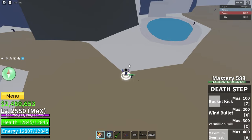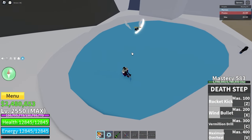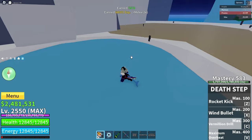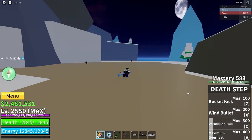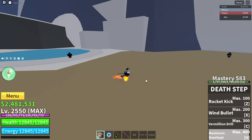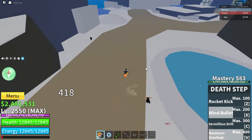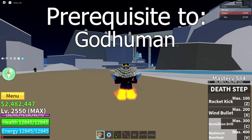The next move is Wind Bullet, a projectile which does a decent amount of damage. Vermillion Drill is the third ability — a held move where you kick the enemy below you and then slam them into the ground when you release. The fourth ability is Maximum Overheat: your legs go on fire, your abilities do more damage, and some abilities leave a field of fire. With Maximum Overheat active, Rocket Kick, Wind Bullet, and Vermillion Drill all leave a field of fire. Death Step is a prerequisite to God Human in the third sea.